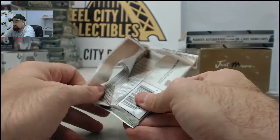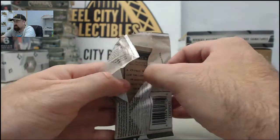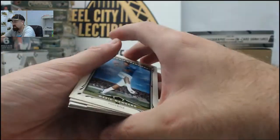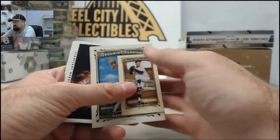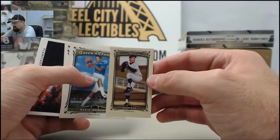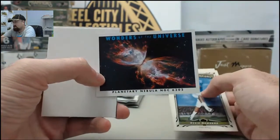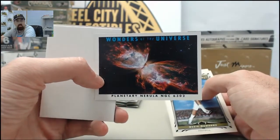Got a Gary Sheffield autographed New York City subway sign — that was probably one of the cooler hits. I was always a big Sheffield fan, so I couldn't pass up picking that up and bringing it back home. We've got a Zach Lee Mini. Also, we've got the Planetary Nebula NGC 6302.